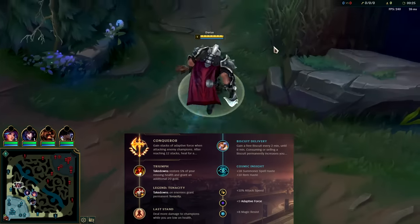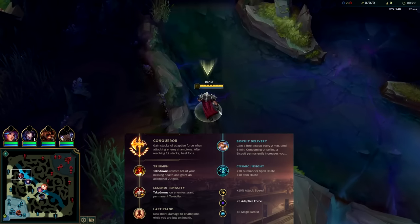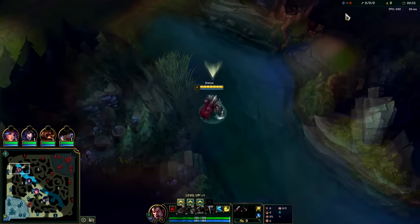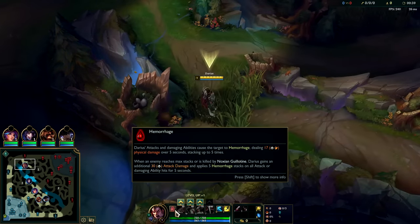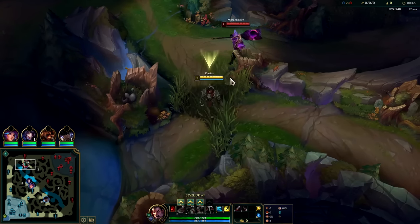What's going on guys, going to be showing how to carry every time on Darius in the top lane. Carry yourself out of low elo — the secret is to take advantage of his mobility summoner spells. Darius has the strongest all-in level one passive in the game, if not the strongest passive period — loads of bleed damage, and once you full stack at five stacks you get a bunch of extra AD.